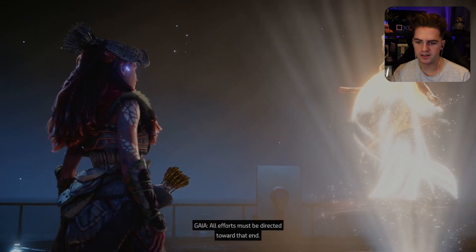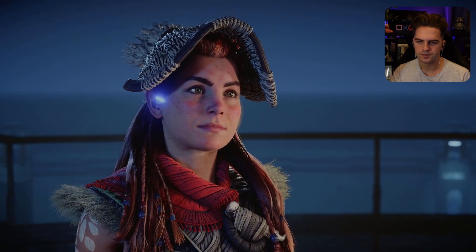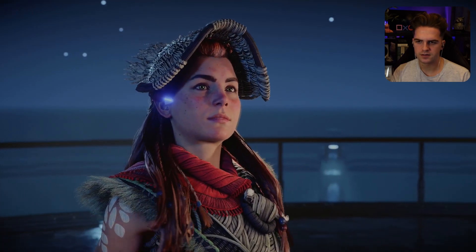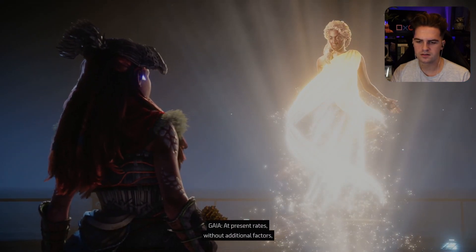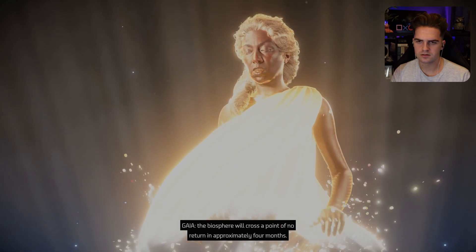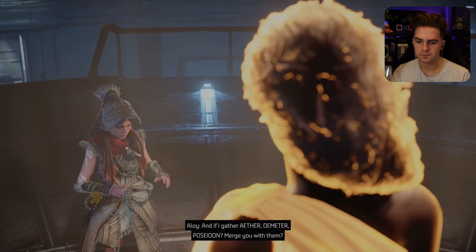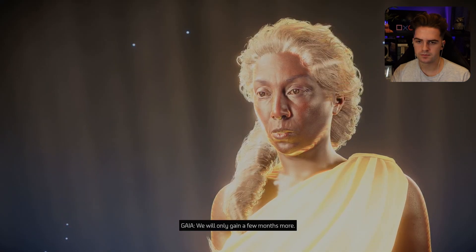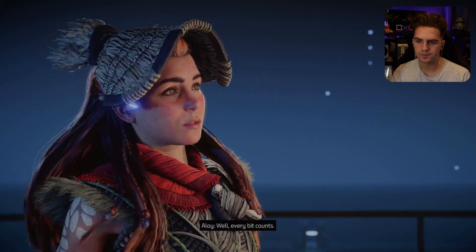Only with Hephaestus can I design and produce new robotic agents designed to permanently reverse the damage that has accumulated — to get rid of the blight, essentially. All efforts must be directed toward that end. How long do we have? You have approximately 4 months before the biosphere crosses a point of no return. And if I gather Aether, Demeter, Poseidon and merge you with them? We will only gain a few months more. Every bit counts.